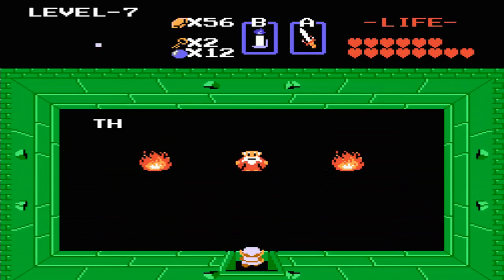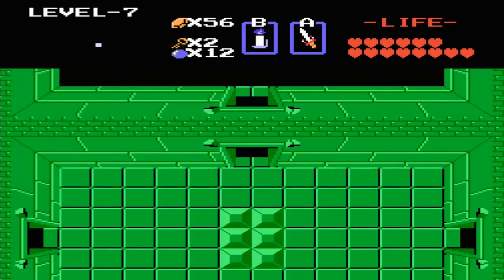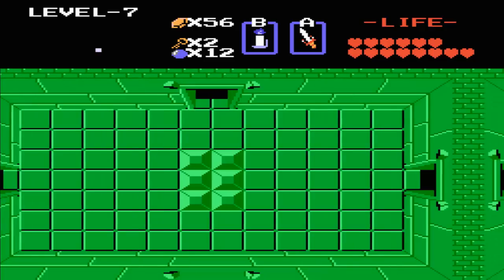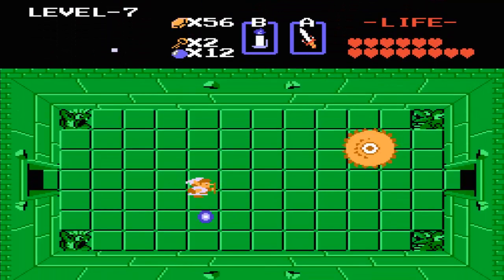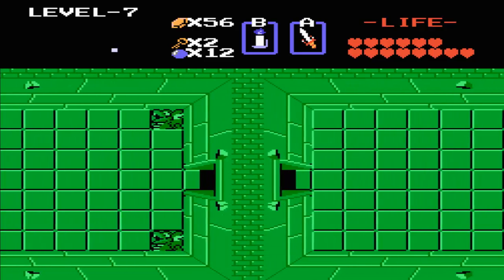Let's see what this old man has to say: 'There's a secret in the tip of the nose.' I understand what he's going on about, but I'll reveal more about that later. For now, we want to continue going across here. We could defeat this thing for the sake of bombs, but I've already got the maximum amount, so we're going to ignore it.